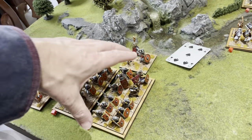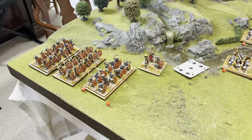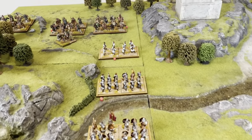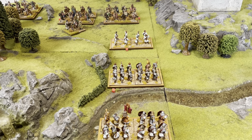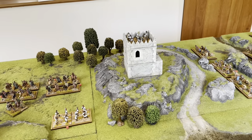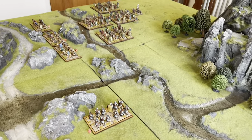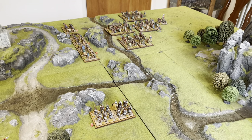The reserve Roman division activates on a five and march-moves forward two squares. We decide not to do further activations this turn. End-of-turn summary: Pictish light cavalry surges up the left flank; Roman skirmishers have turned to face them with one unit of legionaries and archers redeployed in support. The tower's shooting failed to halt the Pictish cavalry. The main Roman force is entering the table, and the Picts are advancing steadily toward the watchtower objective.